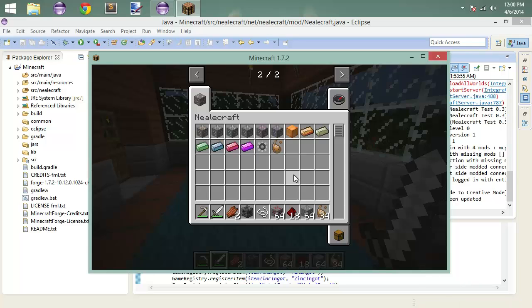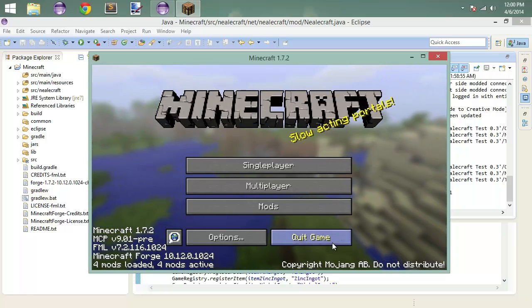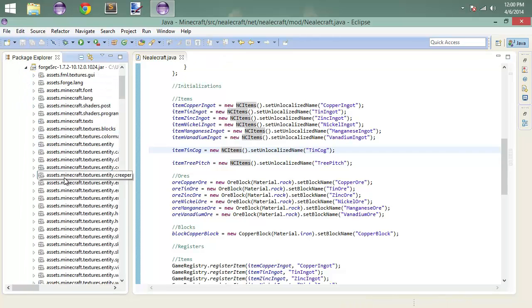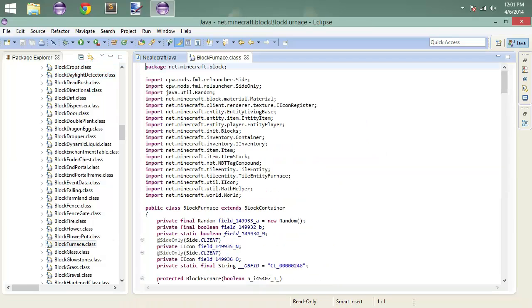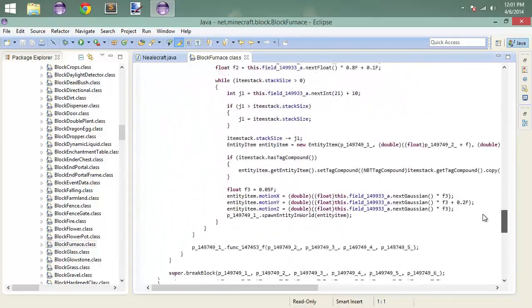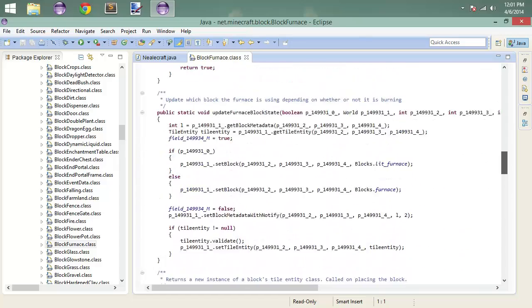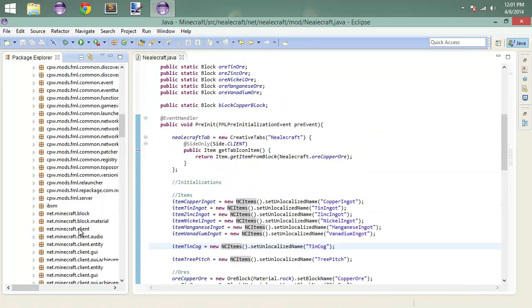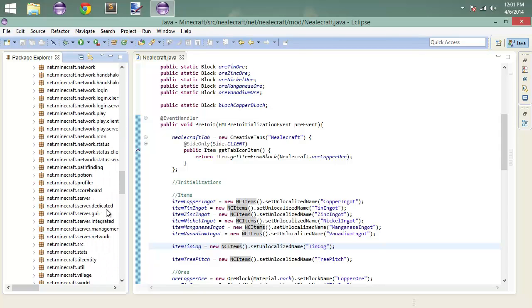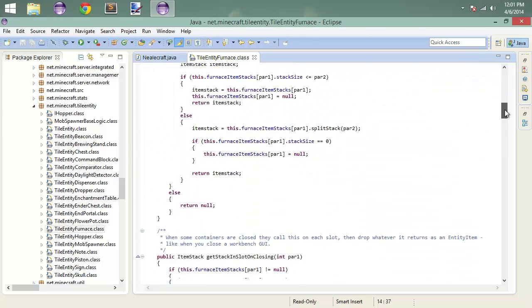The reason I want to get into the vanilla code is because I want you to see net.minecraft.tileentity — tile entity furnace. I want you to see what the values are of these different fuels. We're going to scroll down through this code until we get to the get item burn time method. It's not in the block class, it's actually in the tile entity class.